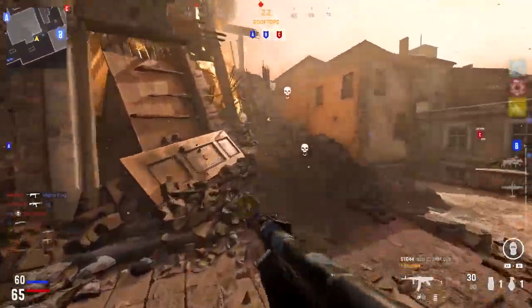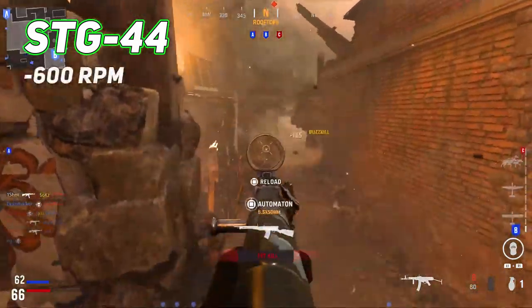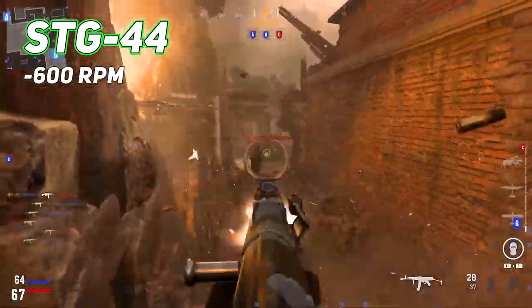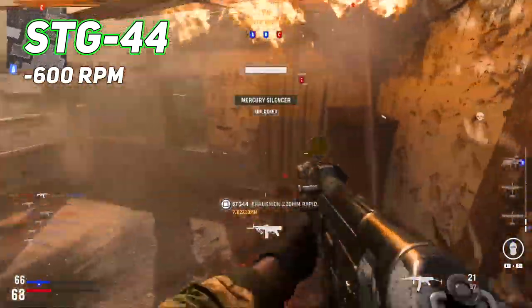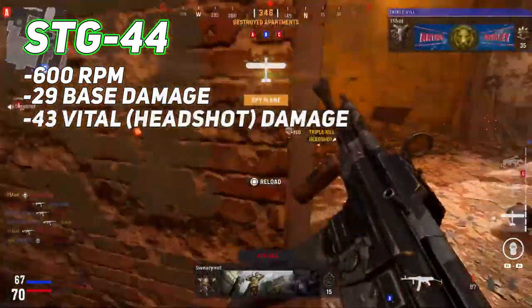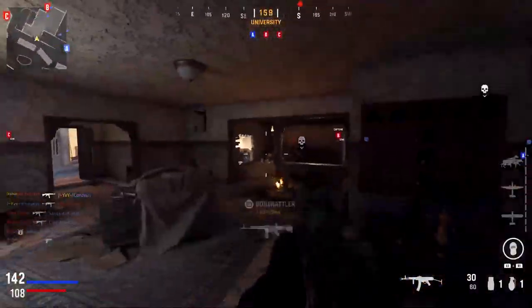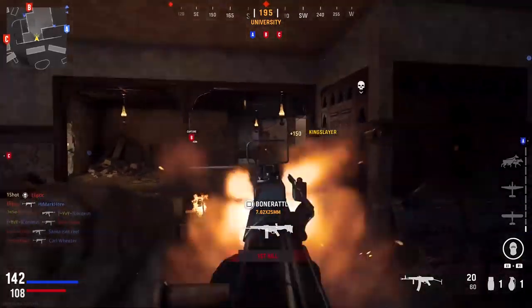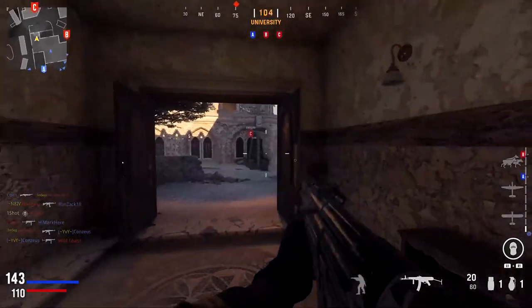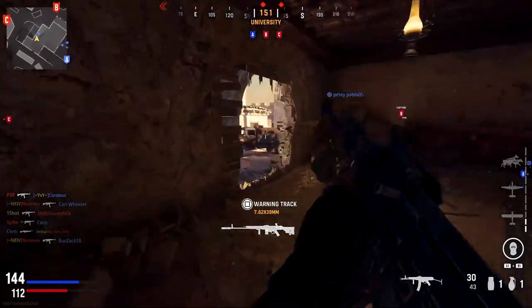A lot of people are gravitating towards the STG 44 because it's the first assault rifle you unlock. I definitely see a patch coming in the future that's going to address the STG 44 and balance it out a little more to bring it on par with other assault rifles. Looking at basic stats, it has a fire rate of 600 rounds per minute, 29 base damage, and 43 vital or headshot damage, making it a three to four shot kill.